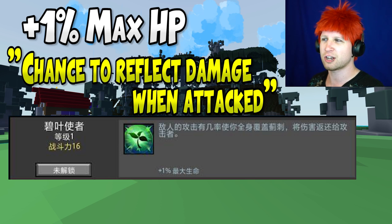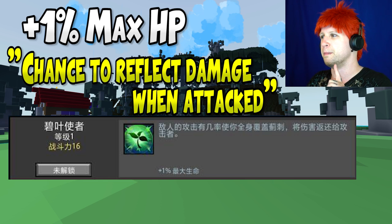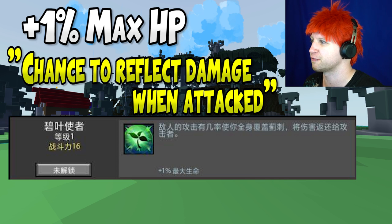That reflect damage could be okay for a Candy Barb or a tankier build, or maybe even a Tomb Raider. But honestly, once we get to the Revenant ability, that's probably going to be the coup de grâce for most tank builds.